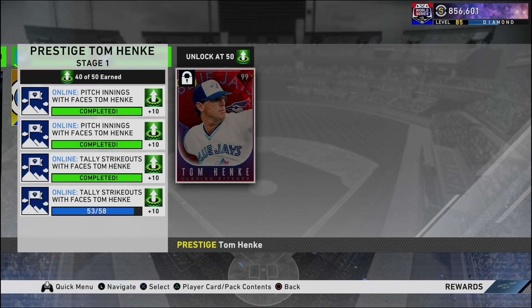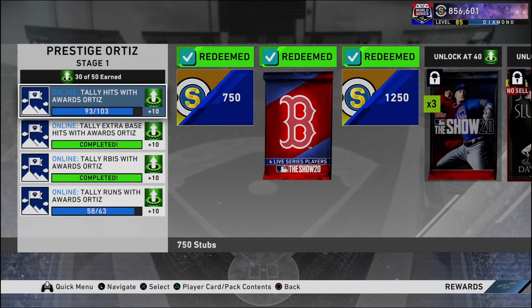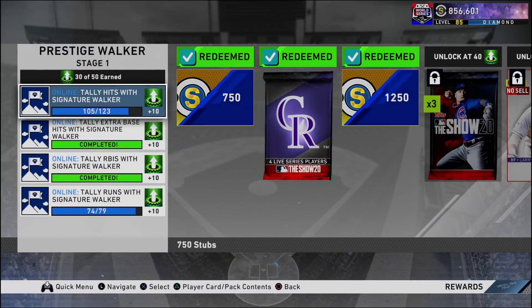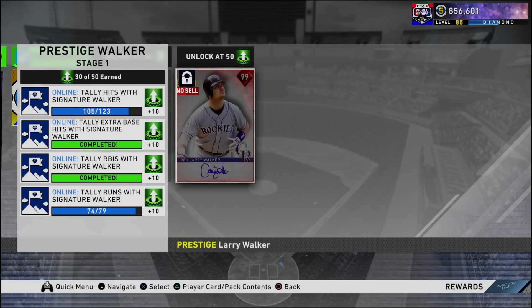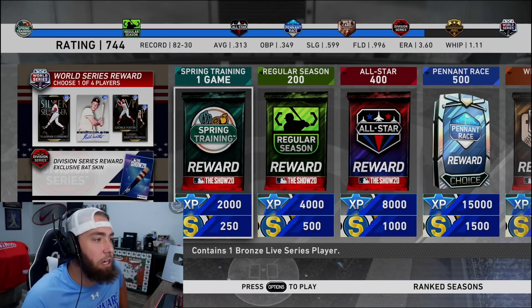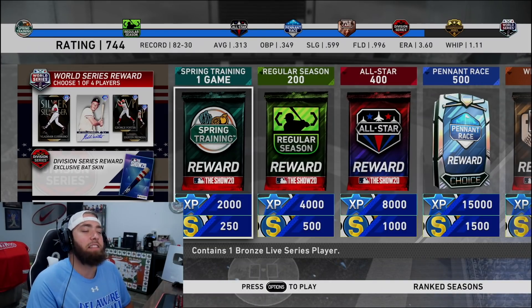On the bench we have prestige Tommy, Cody Bellinger, JD Martinez, Chipper Jones, and Jimmy Rollins. We are five strikeouts away from prestige, and Tom Hankey — I'm gonna try and get him innings today. We are ten base hits and five runs away from prestige on David Ortiz, so hopefully we can get some damage done with him today. I'm 18 base hits away from prestiging Larry Walker. We're sitting at 744 — let's make it happen.